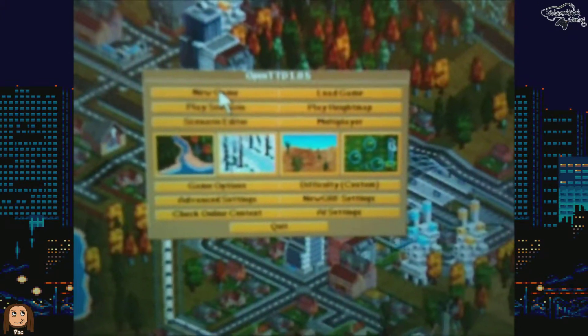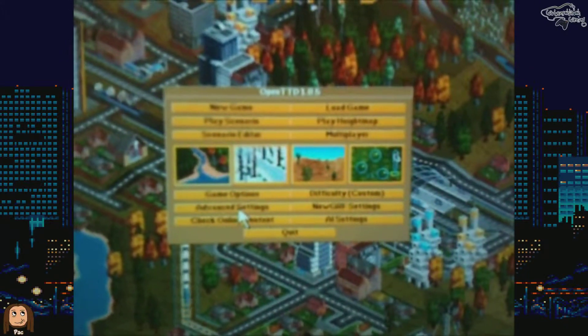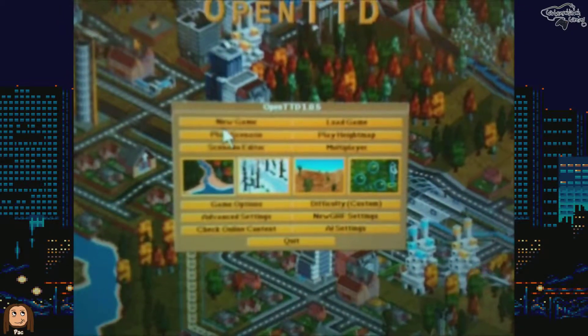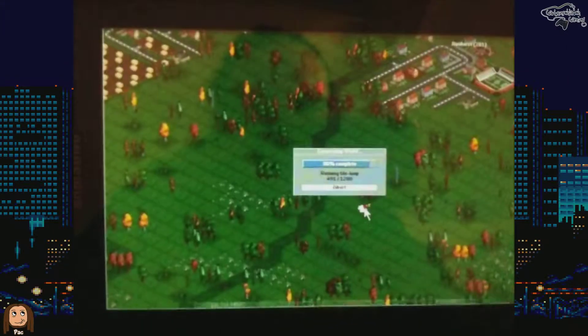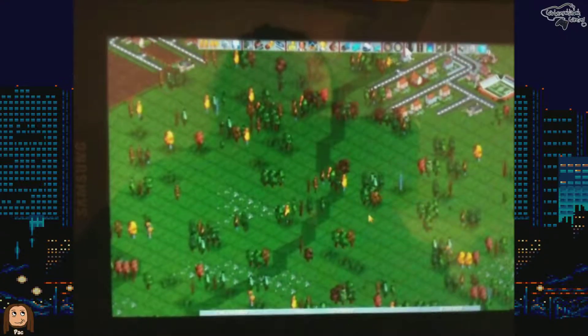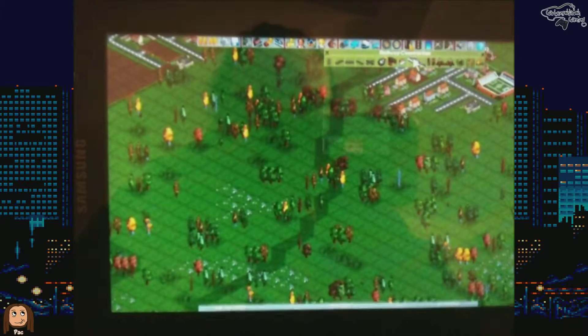There is the splash screen of Open Transport Tycoon Deluxe and now you can see the mouse moving — basically this is it, you can start playing the game. I'll click on the settings for a moment, then choose new game and click on generate, and there it is — our first map. Now we will try to build something.